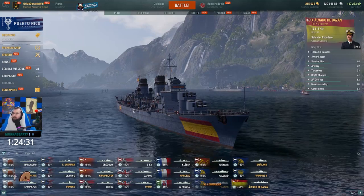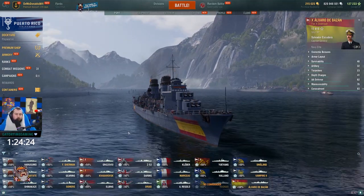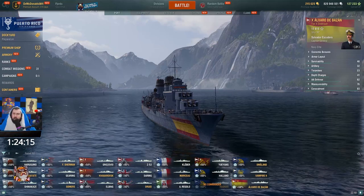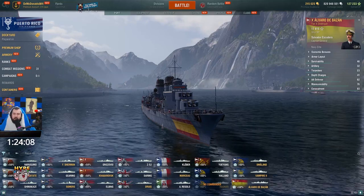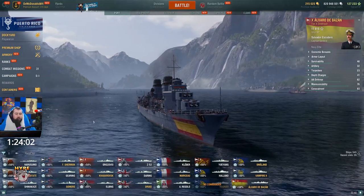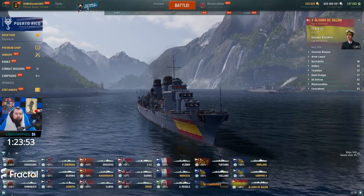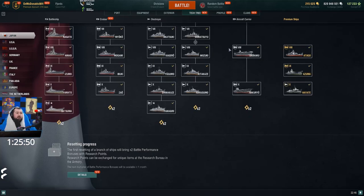I recommend the Groningen 100%. It's such a fun ship. Azuma is free XP. Groningen I recommend, Hidate I do not recommend, Agir I'll slightly recommend, and Azuma I'll slightly recommend. That's your guide to literally every ship in the game besides the doubloon ships.